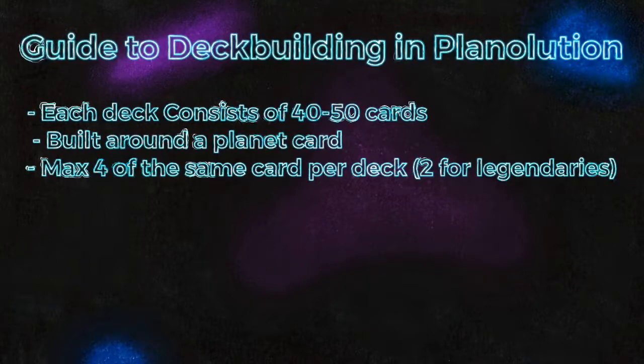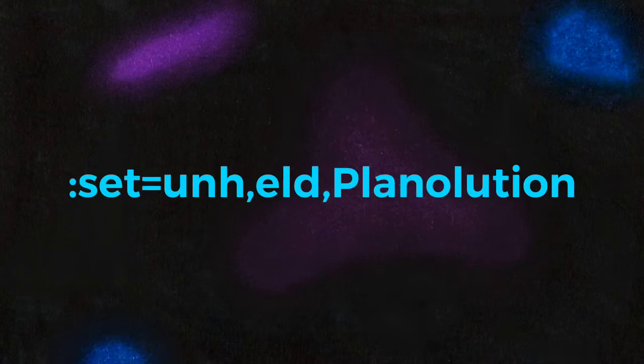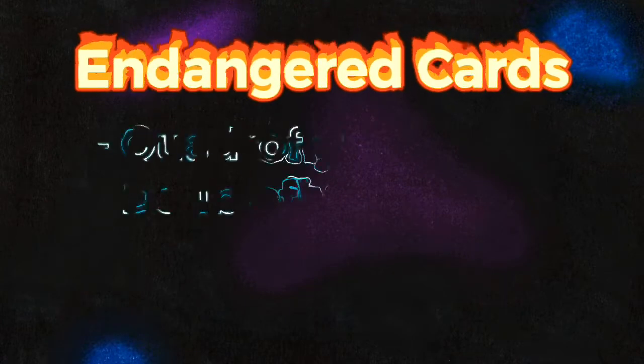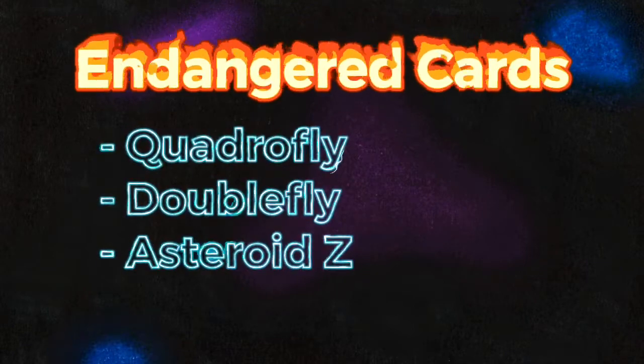Also, the total amount of super rares that can go into your deck is limited to 12, and the amount of legendaries to 5. Quick tip for finding Planolution cards in Untapped: if you type what's written on the screen right now into the search bar when building your deck, Untapped will show you all the Planolution cards available. We also have an endangered list — a list of cards where you can only have 2 copies per creature in a deck. You may only use 2 Double Flies, 2 Quadriflies, and 2 Asteroid Z's in your deck, if you wish to use them.